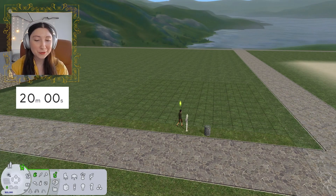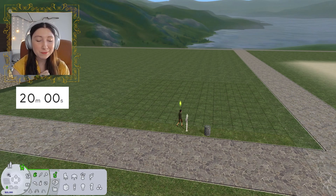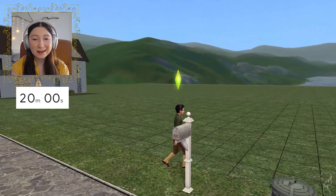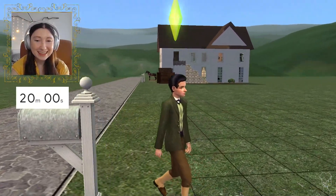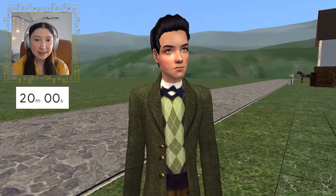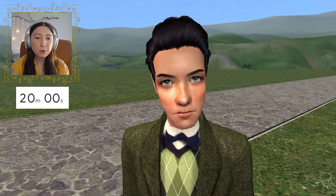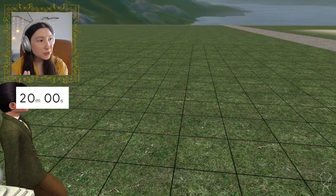Hey friends! I thought we would try something a little bit different today. I've never done a building challenge and I've been playing The Sims 2 since launch, so I thought why not give it a go. I have Craig Ray's son here — this is Vincent Ray. He's our town criminal essentially and his son has recently aged up and is in need of a house. So I thought we would build a classic tiny cottage starter house for about 20,000 simoleons. We're going to give ourselves 20 minutes.